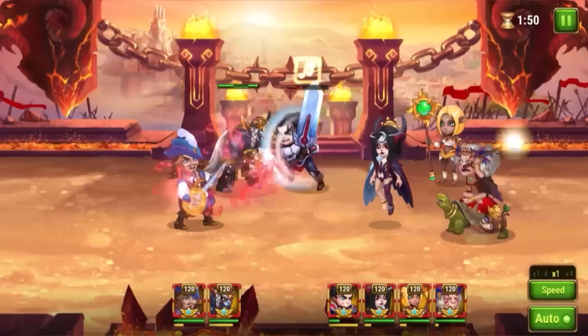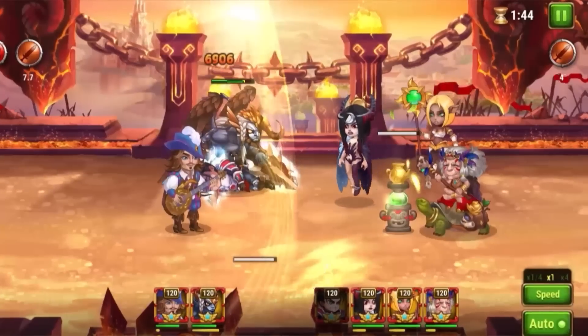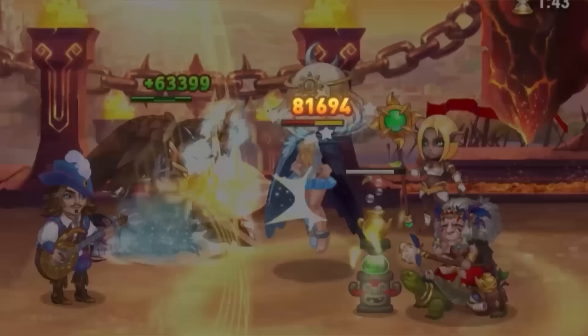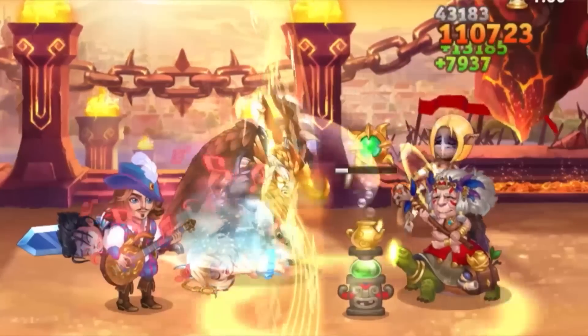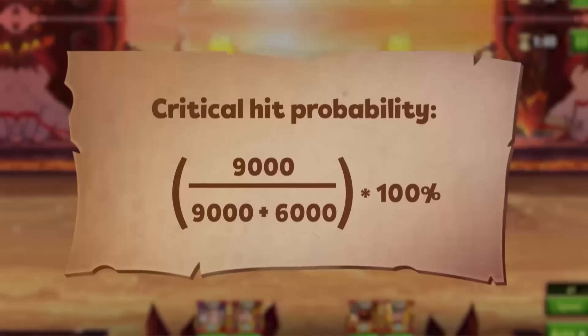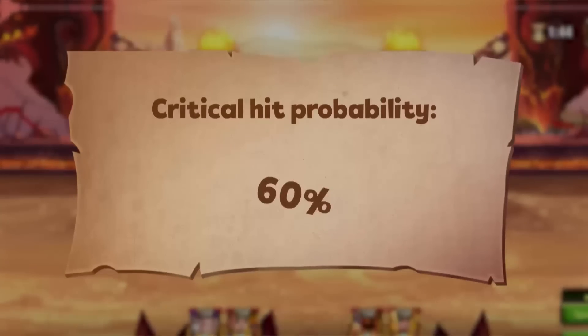As is the case with Armor and Magic Defense, no amount of crit or dodge provides a 100% chance of a dodged attack or a critical hit. The higher the stat gets, the less effective additional points become. Adding another 3000 points to Daredevil's crit will only increase the probability by 10%, up to 60%.